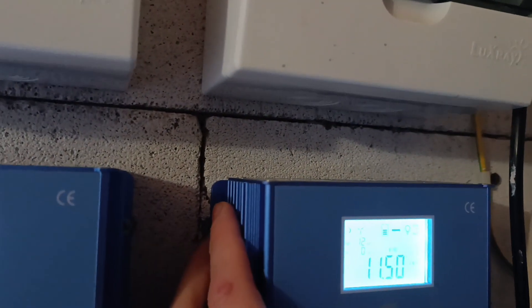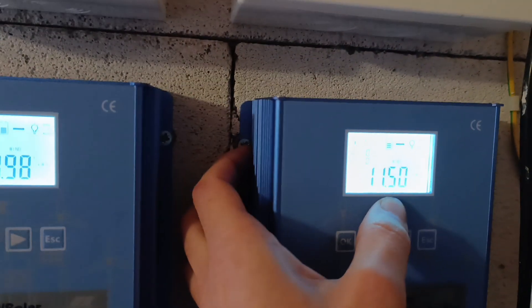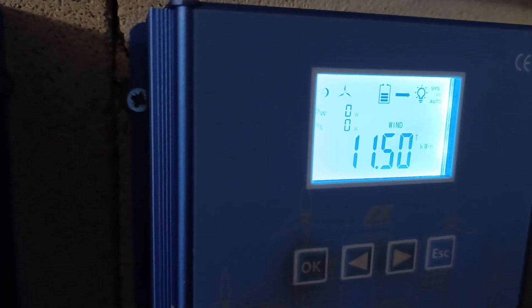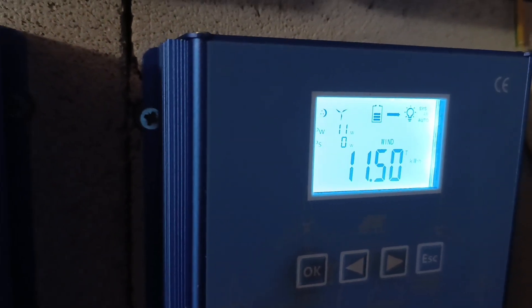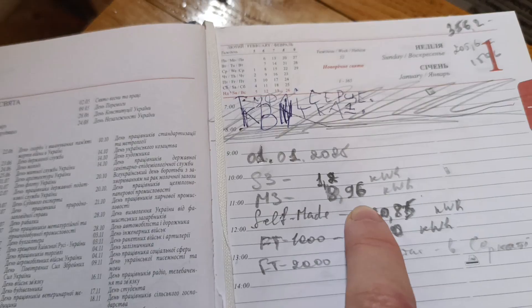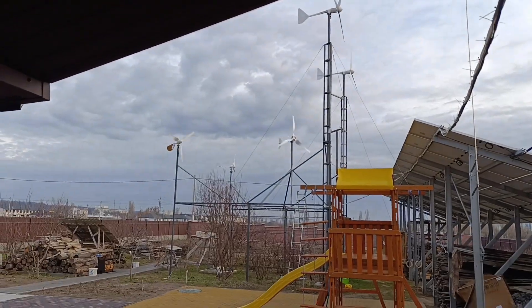Then the M3 one, at 5 meters height, totaling at 11.5 kilowatt hours at this point. And on January 1st it was sitting at almost 9 - 8.96. So it produced 2.5 kilowatt hours in a week. Not much, but that's a tiny wind turbine.